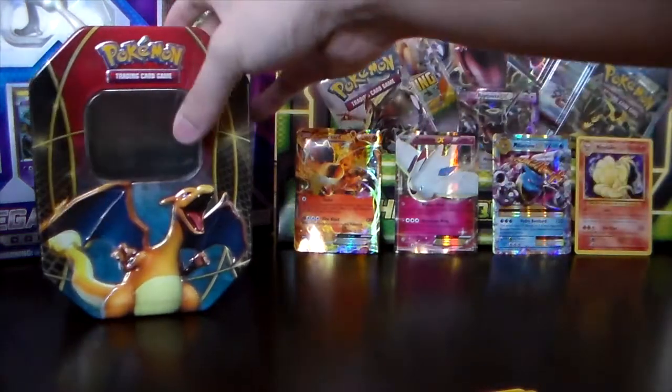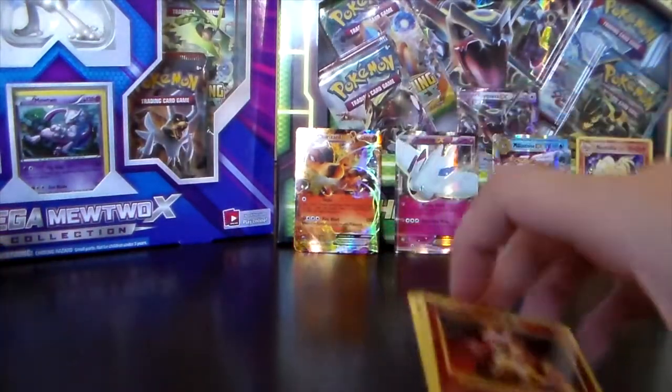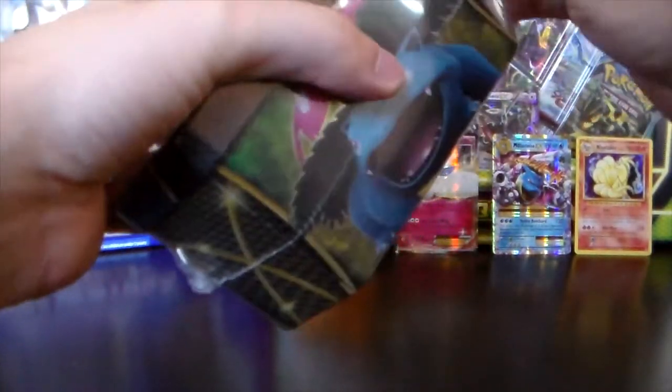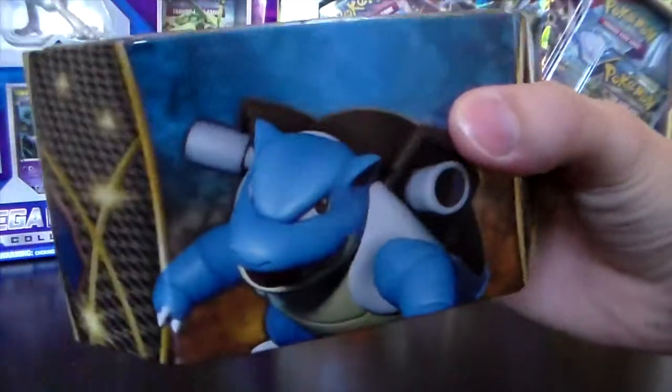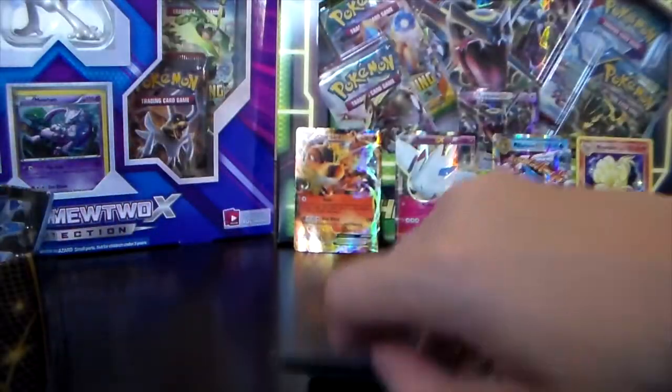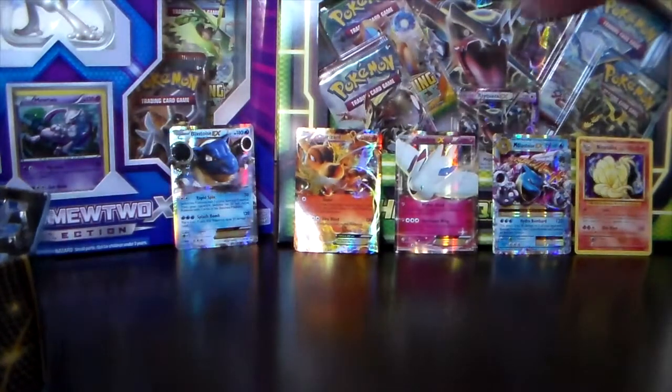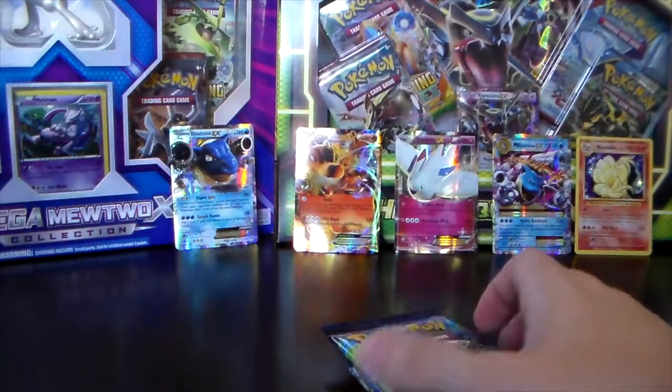Let's move on to the Blastoise tin. This is a bit of a longer video — I'll try to speed up the opening. We're already at about six minutes for just one tin. What I'll do is just show the good stuff, because if you've watched my videos or opened these yourself, you've already seen the commons and uncommons. The Blastoise EX promo goes to the side — let's get our three packs and jump right into opening.